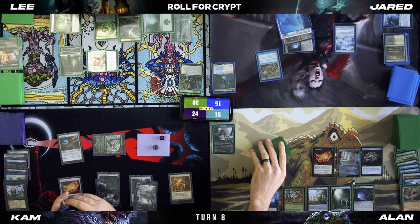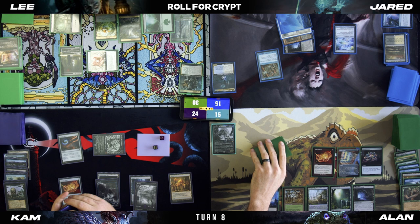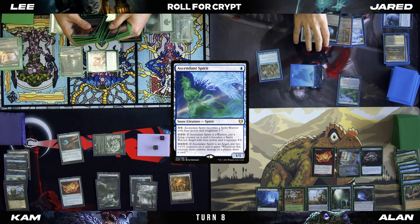Three. Draw for turn. I'll tap an Island, cast an Ascendant Spirit, tap my Gemstone Caverns, equip it, draw two, and pass.